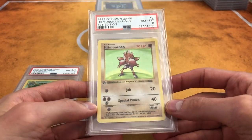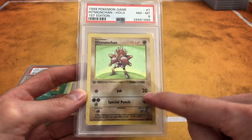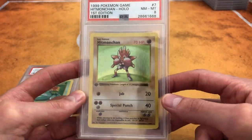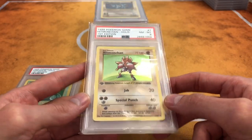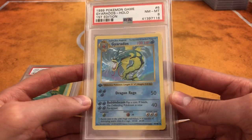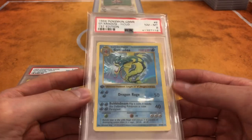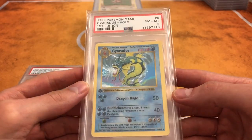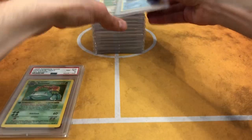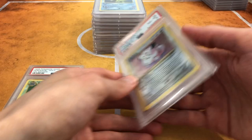Hitmonchan — probably the best holo as far as playing the game. Jab with one energy for 20 at 70 HP for a basic Pokemon — this card is killer. I play this card in my Base Set deck. Gyarados — this is another good one. I got this from Dave and Adams. I sent him an email, he gave me a good deal on it, and they do pretty quick shipping — they use UPS, signature required.